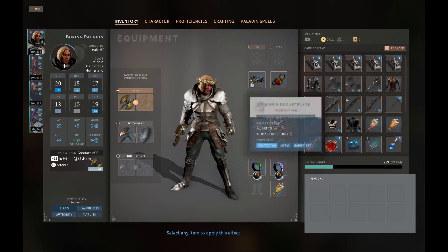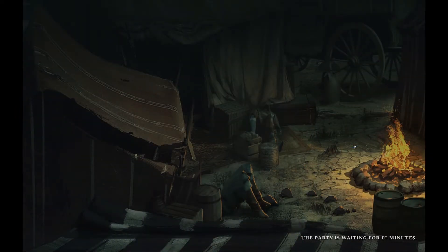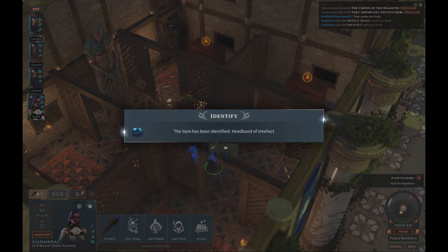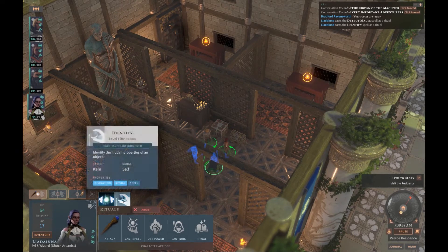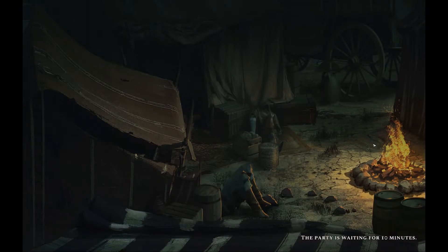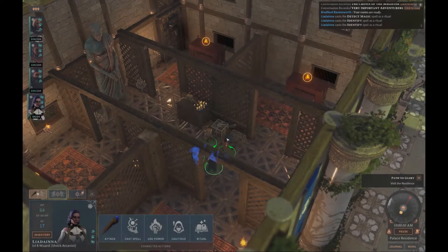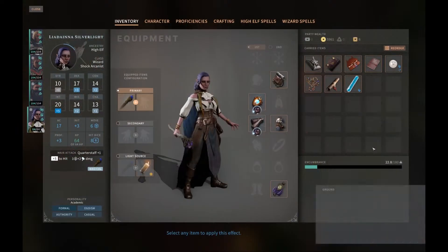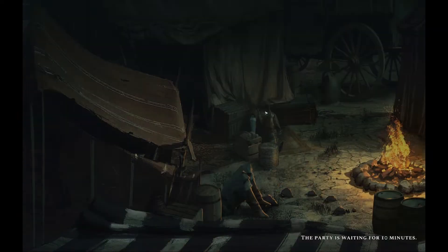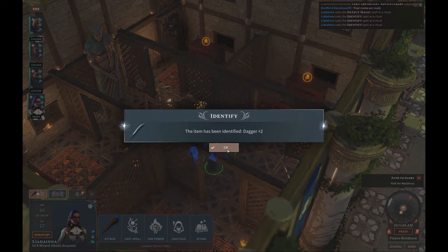Let's see what we found. So we've got a headband of some kind — of intellect. Okay, we'll have a look at that in a minute. Let's just identify the other things as well. Beautiful pendant — Periapt of health. I think there was one more thing, so let's go and have a look at that too. A dagger of some kind — Dagger plus two. Okay.